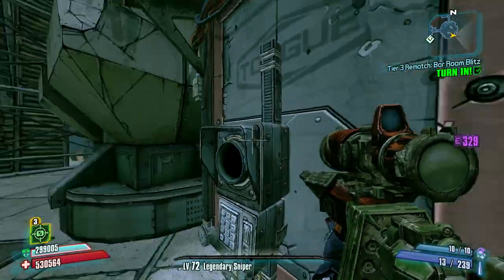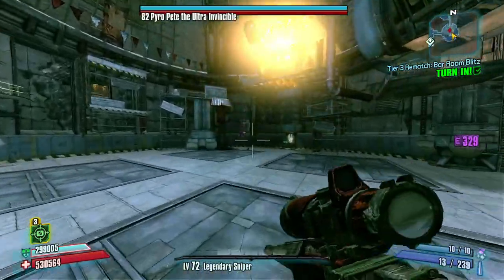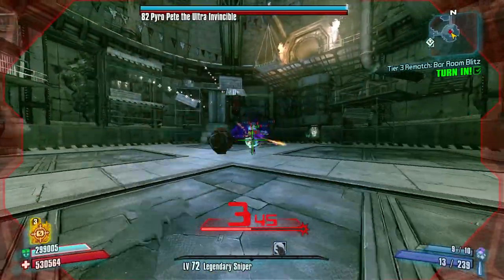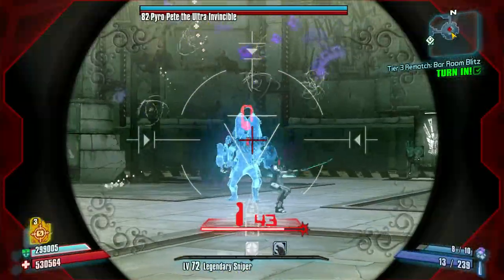What's up everybody, it's Man of Low Moral Fiber here, my name's Luke, and in this video I will be killing Pete the Ultra Invincible at overpower level 8 using a Jacob's Djiue.